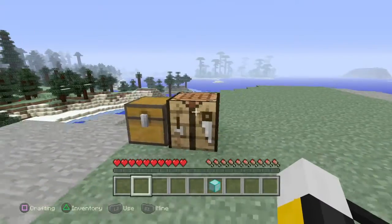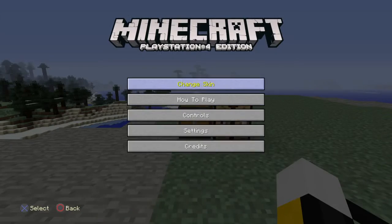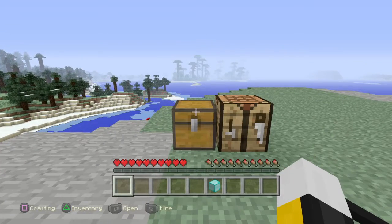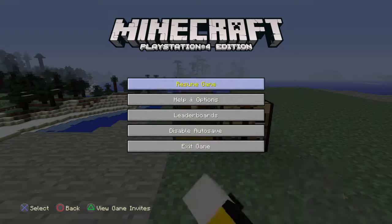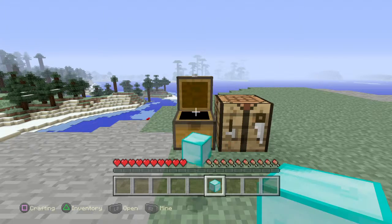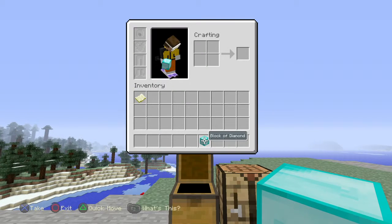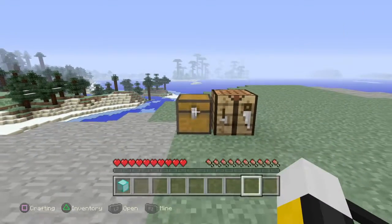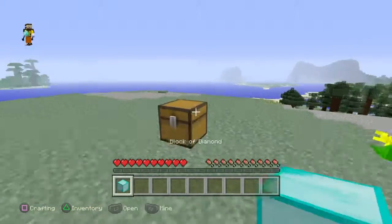I'll just get a diamond for example, because you already know that works. So let's turn on classic crafting. Let's do this. You throw it on the floor, you press square. And once you press X, it disappears. It doesn't work.